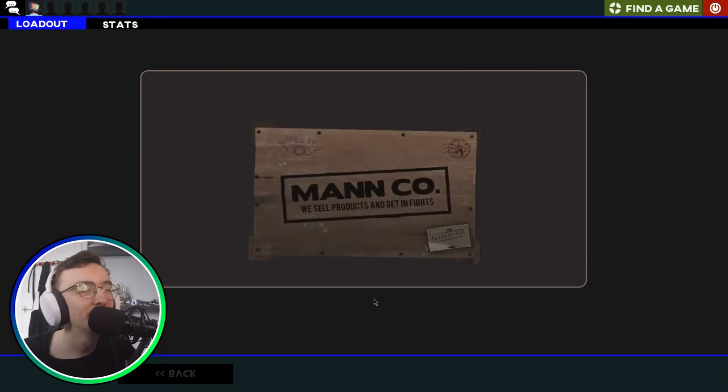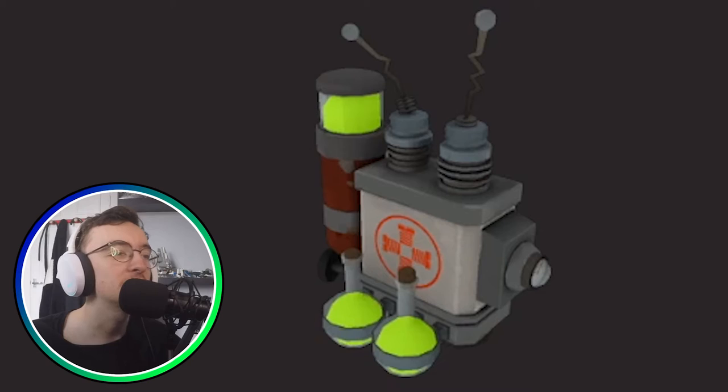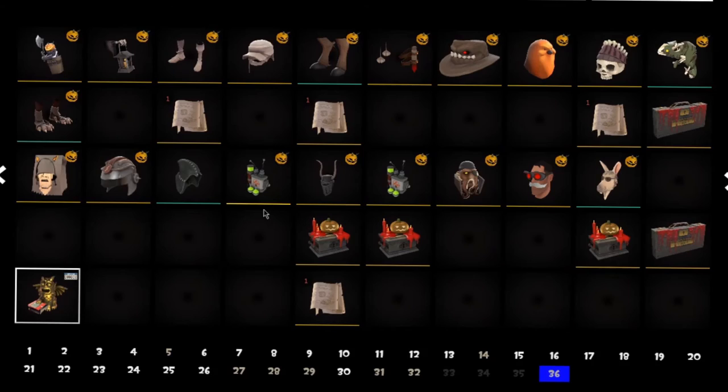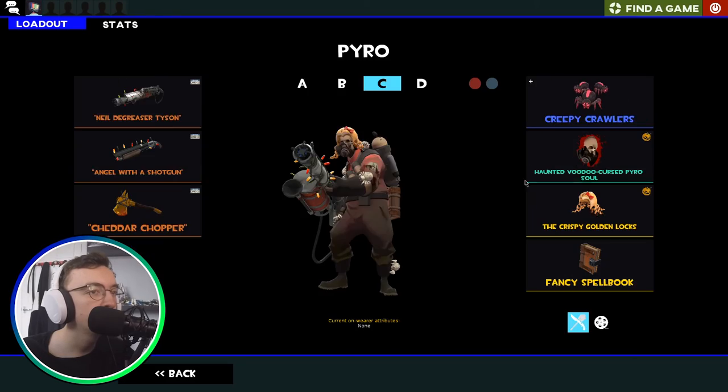So the final transmutation of the video — we unboxed this. Very sad, very very sad. But yeah, this is the result of our unboxing slash transmutation video — pretty decent items really, nothing bad in my opinion. We got the Haunted Wraith Wrap. Don't forget to like and subscribe down below — that would be much appreciated. Just a little spooky unboxing; can't really do anything with these items, they're just going to sit there now. I hope you enjoyed — leave a like, subscribe, all that jazz. Peace.